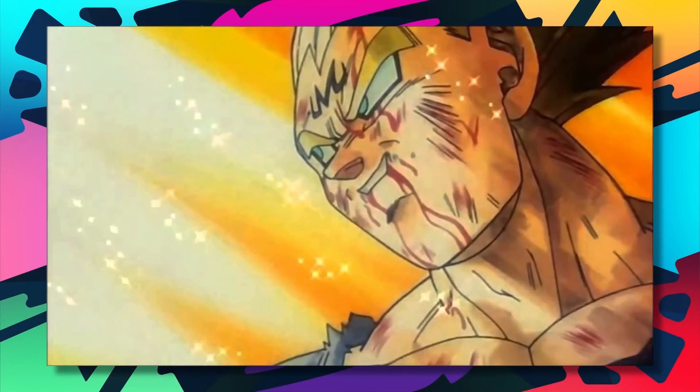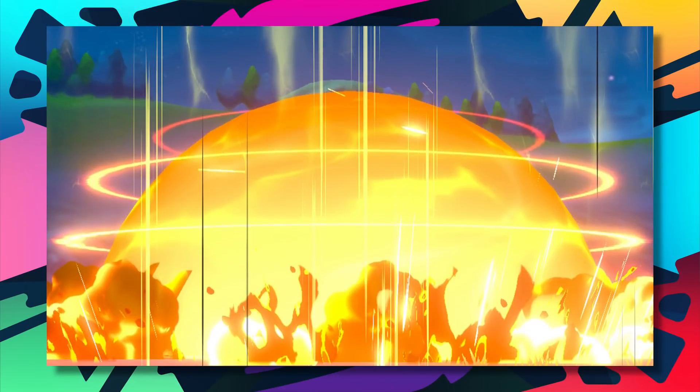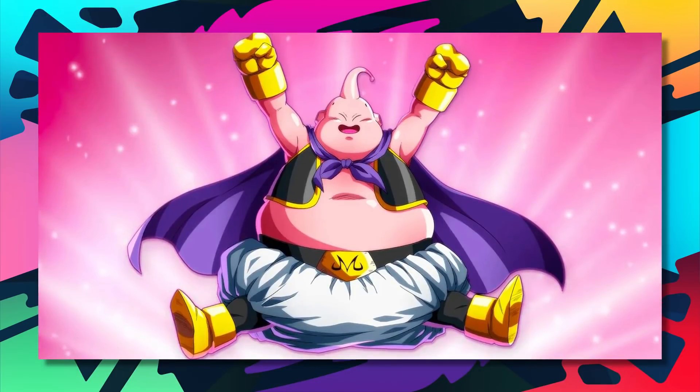At number 3, we have the level 86 Majin Vegeta with the Brave nature using Explosion at 250 base power. That move is really destructive. It just sucks when Majin Buu has Damp.